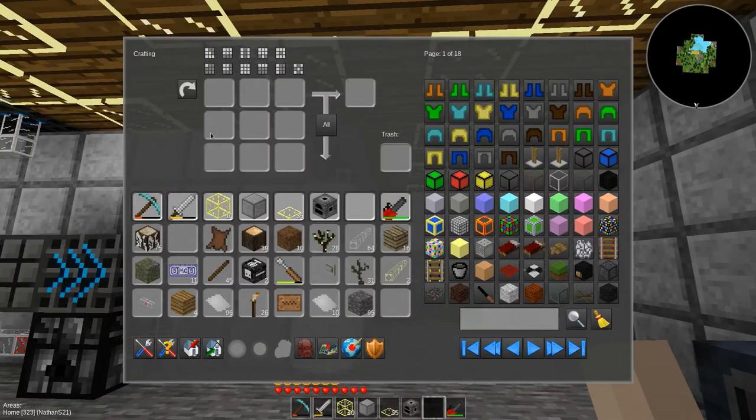So this new unified inventory thing up here, which I don't even know what this does. Rotate? What? So many weird things.